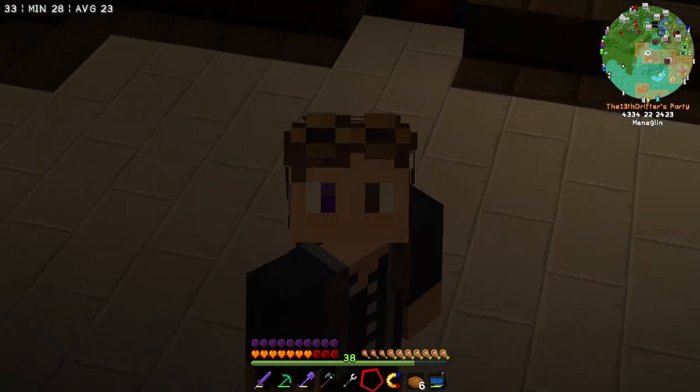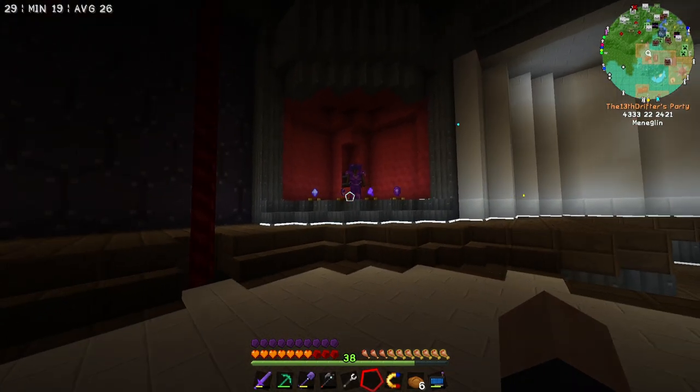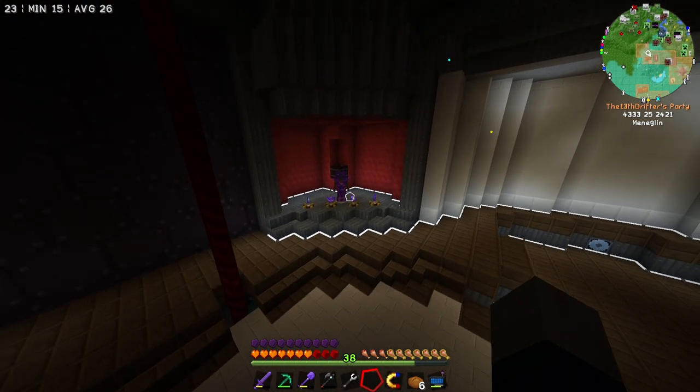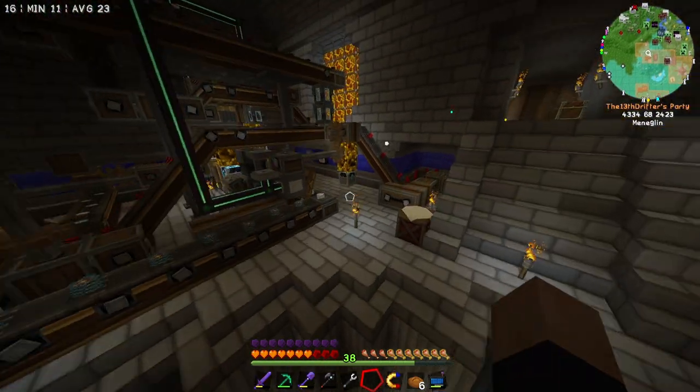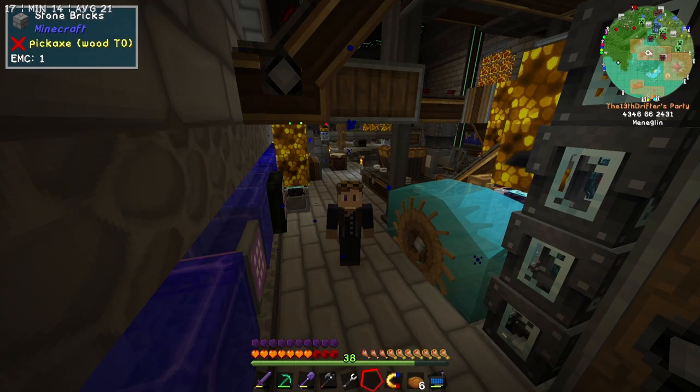That one takes up a bracelet slot — do we have a spare necklace slot? We do. Let's put this in the necklace slot, and then we can put this in the bracelet slot. There we go, and that can go on this part of the display right here. Brilliant. Right then, we're not done but I am for today — I've got to go. So we're going to finish this the next time I'm online, which for you is about to be in a couple of seconds, but for me it's going to be days from now. I'll see you in the future.